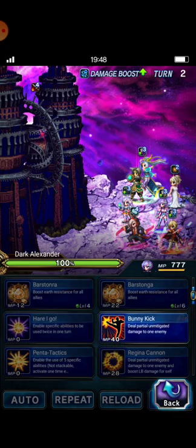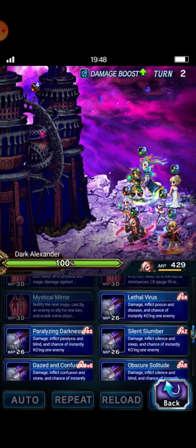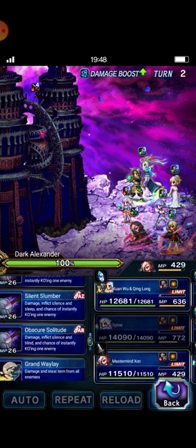Swan Wu casts Triple Palm Strike, Lunafreya casts Dual Bunny Kick, and Regina casts Banik as well.